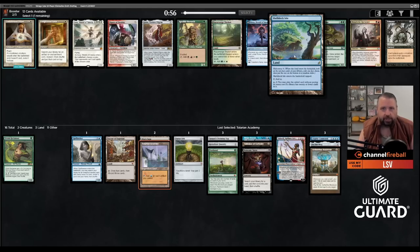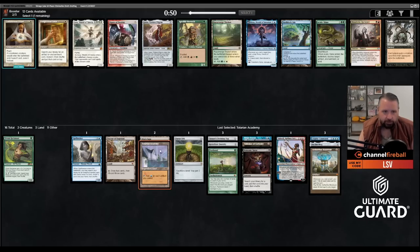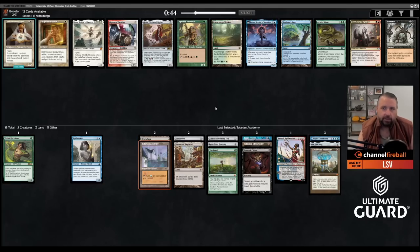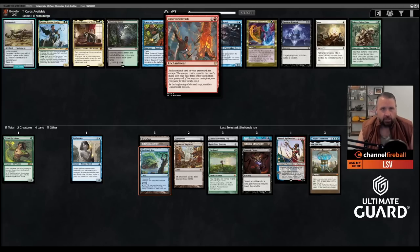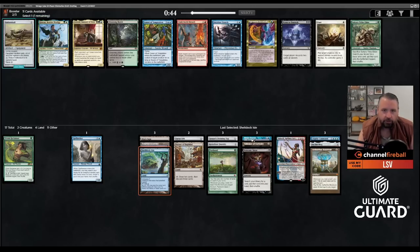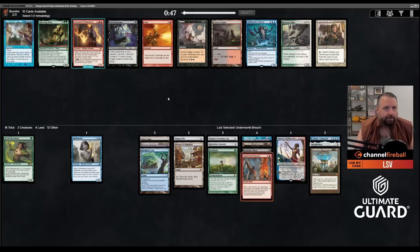I'll follow up with Shelldock Isle — it's fantastic and works nicely in this whole combo arena. Bazaar is kind of like a zero-mana spell, it's not really a land. There's also Enlightened Tutor but you'd have to splash white. I think Shelldock Isle is just such a broken card. There's Underworld Breach — we already have Brain Freeze! Now that I have Demonic Tutor, Brain Freeze, and Breach, I really like picking up Breach here. We haven't seen Lion's Eye Diamond yet, and if Lotus Petal wheels we don't even need it.